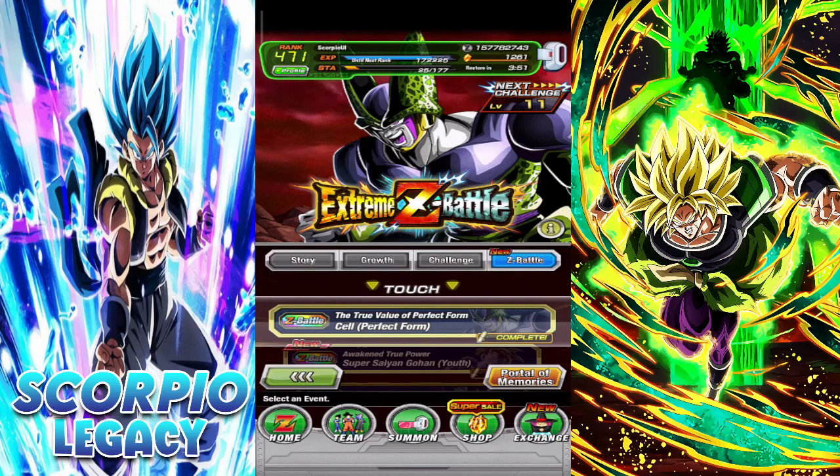What's up guys, it's Scorpio Legacy Gaming here, back with another Dokkan Battle video. Today I will encourage you to do this Extreme Z Battle event right now before they go away. Even if you don't have units, you will get a lot of Dragonstones — 30 Dragonstones each — and a lot of potential orbs and Grand Elder Kai's for you to use in order to build your team.